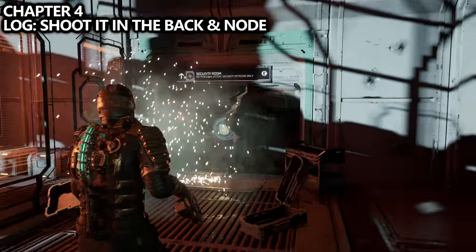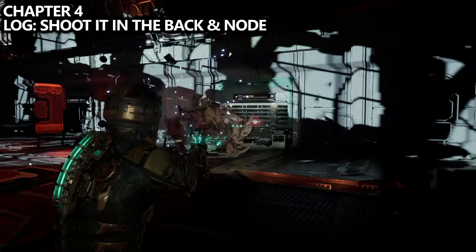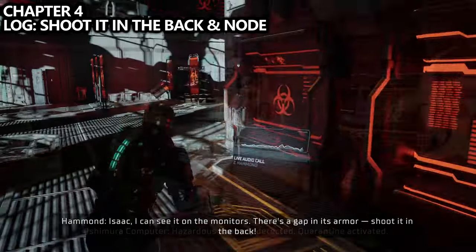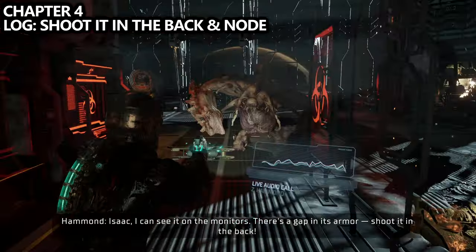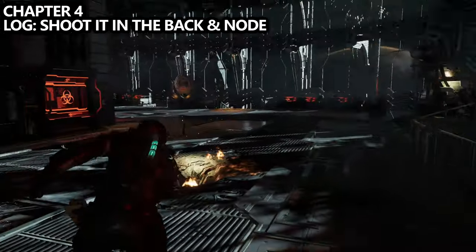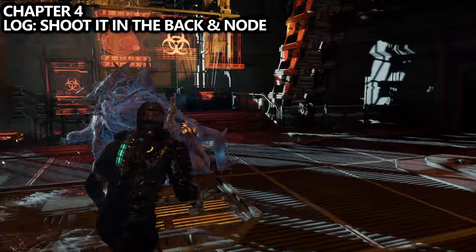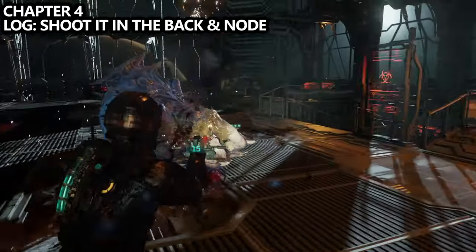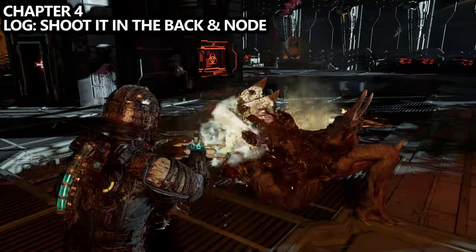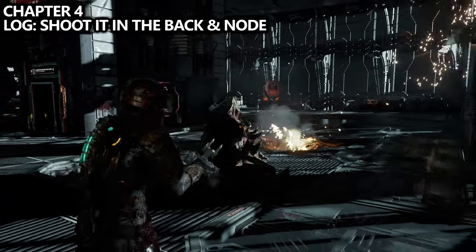Once you leave the Captain's Nest and go towards the security room, you will be attacked by the first brute in the game. Make sure you don't kill it too quickly — if you just run around for about 15 to 20 seconds, this should start a log, assuming you don't kill it. If you're too quick, it won't pop. But once you get that log, feel free to take care of the brute. The best way is to use stasis to get behind it and shoot it in the back. After you kill the brute, it will drop a node, which will count as node number 14.